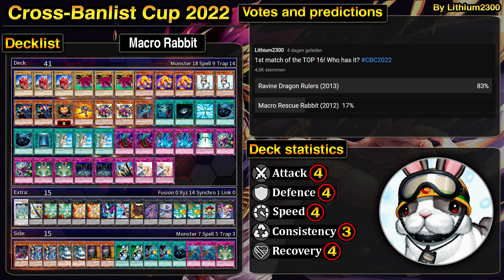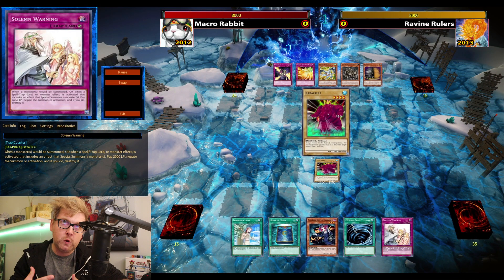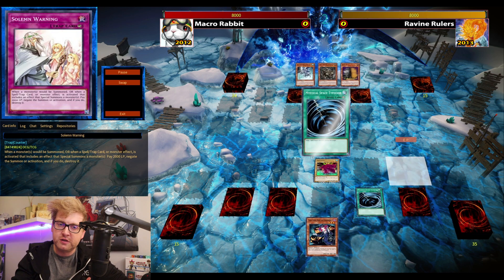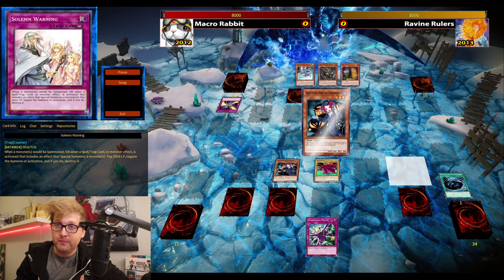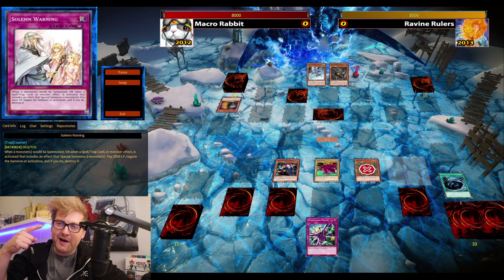On the other hand, Rabbit plays a lot of back row: double Torrential, double Bottomless, double Prison, and the Solemn Brigade. That's definitely one of the strengths of Macro Rabbit — normal summon a dinosaur, best case scenario go for Laggia or Dolka plus set three.